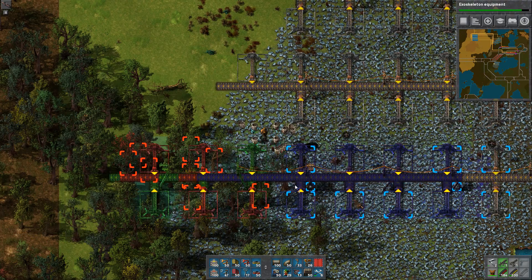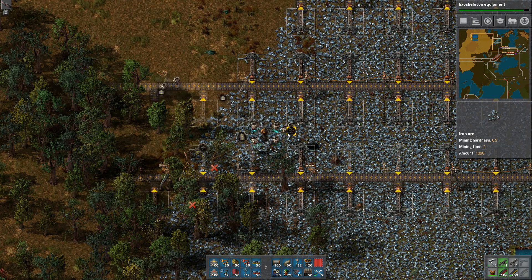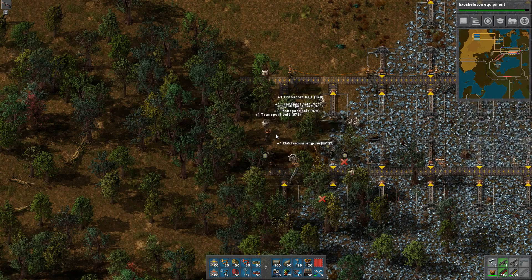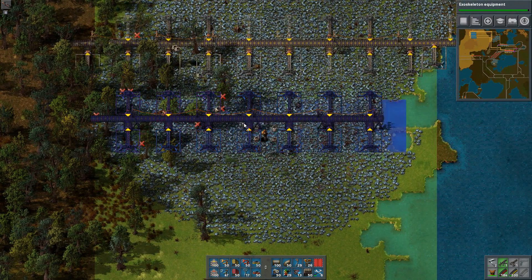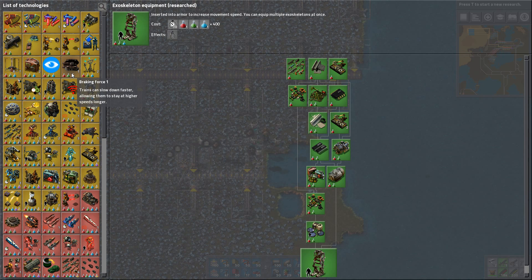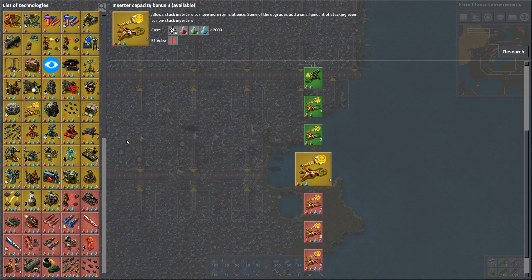This is a bit much - let's put it like here. Come on guys, faster. I give a crap about you. More of this, let's put it here. Yes, next research. Breaking force is actually kind of nice. Worker robot cargo size though - it's expensive as fuck. Inserter capacity bonus just for stack inserters - nice, let's post it.